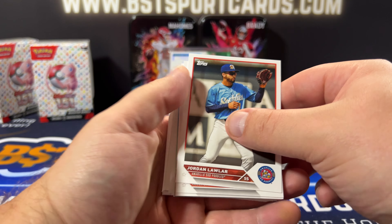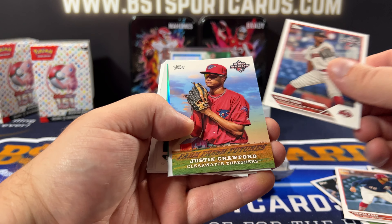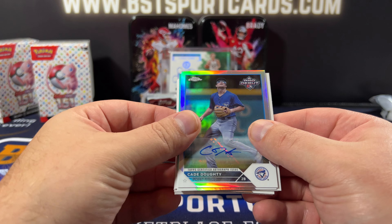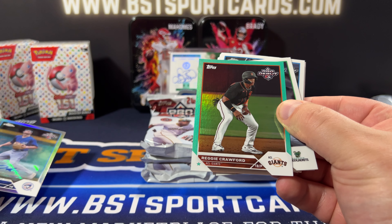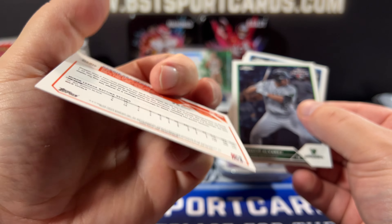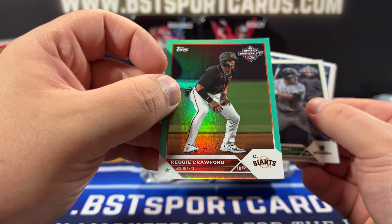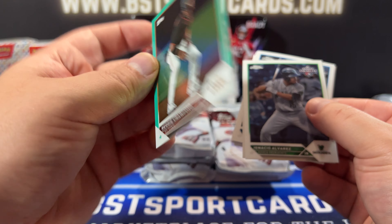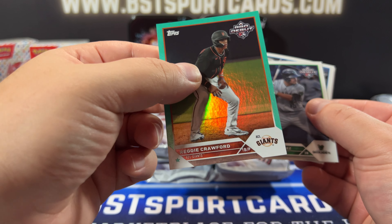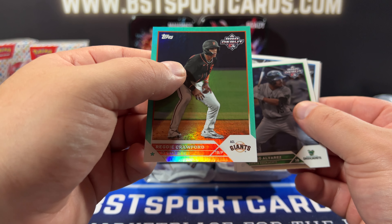Simpson, Jordan Lawler, Andrew Painter, Fernandez, Baez, Verda, Justin Crawford. There's our first auto — Dottie for the Blue Jays. Behind that we have a Reggie Crawford teal to 75. That's nice. It's like a first baseman slash pitcher, I guess. Is that what that means? It would say PH or DH if he were a designated hitter. First baseman pitcher.